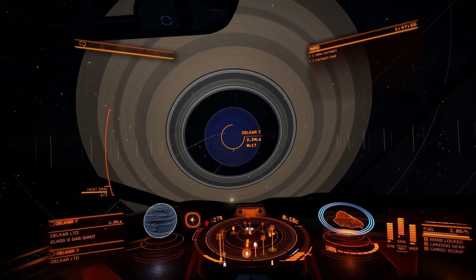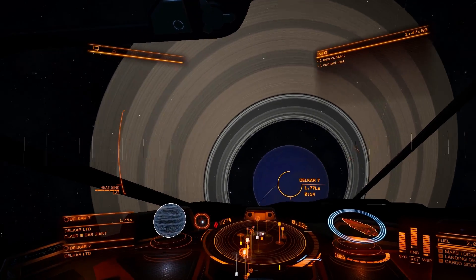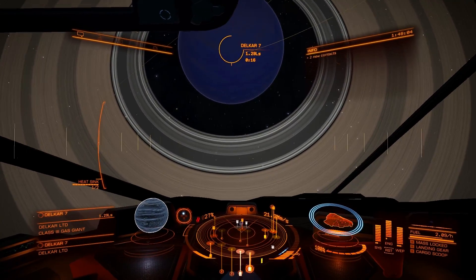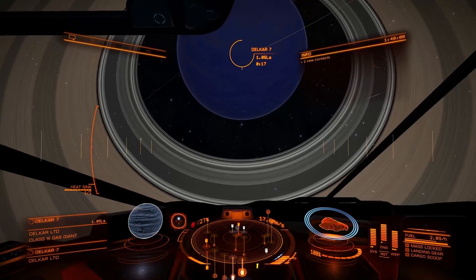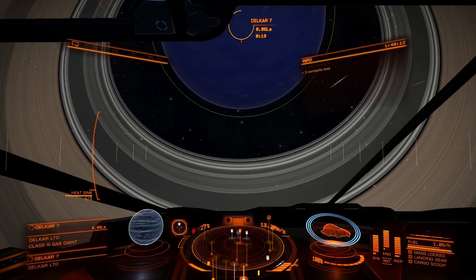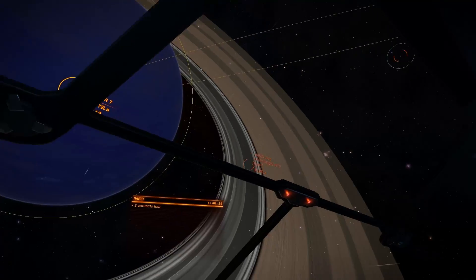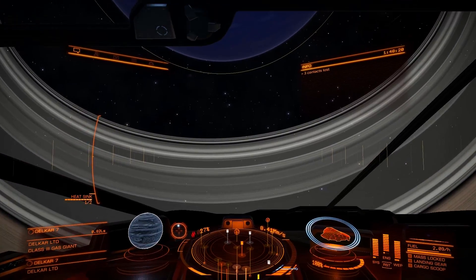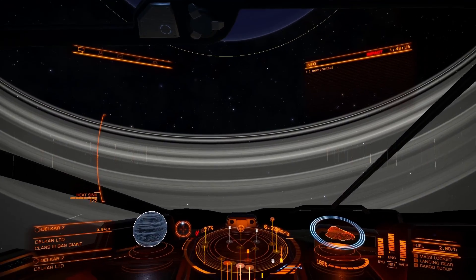I'm going to find a nice bright spot over here, just in case something jumps in and wants to have a go at me. I always prefer it like this rather than any other way. It is beautiful — I like this system because it gives you a metal-rich ring, and there are ice rings on some of the other planets as well.